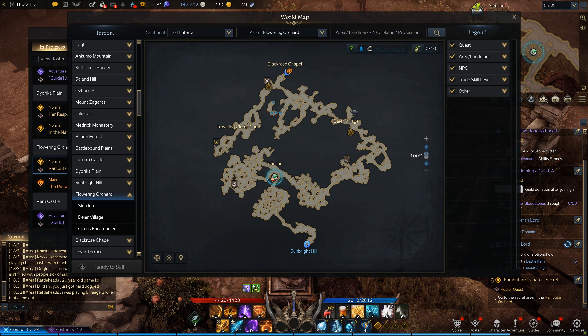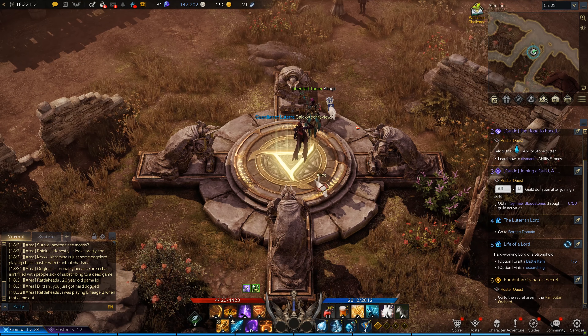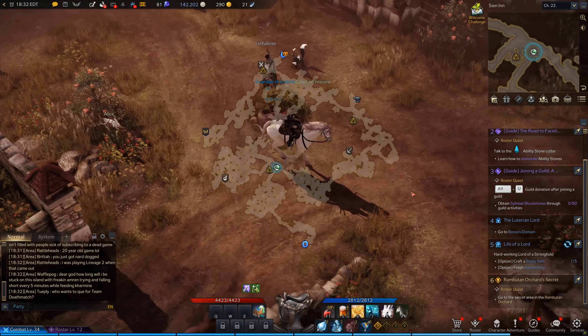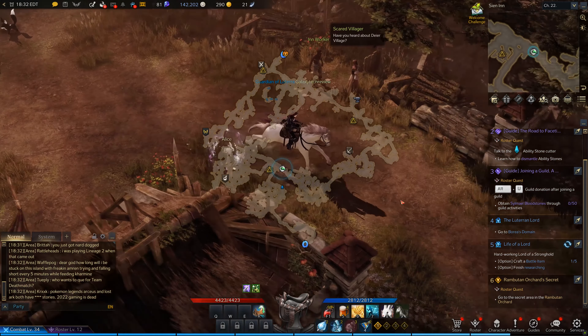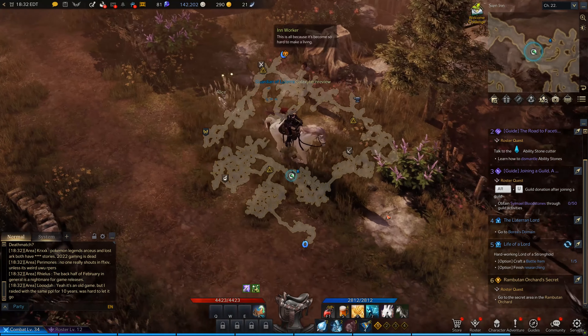It is down here where my pointer is, next to the CN Inn Triport, and you're going to want to go southeast to get to the secret location. I'm going to show you exactly where it is. There's a little circle on the floor or ground when you find it, and there's a little door that you have to look for — it's right up here in this little nook.